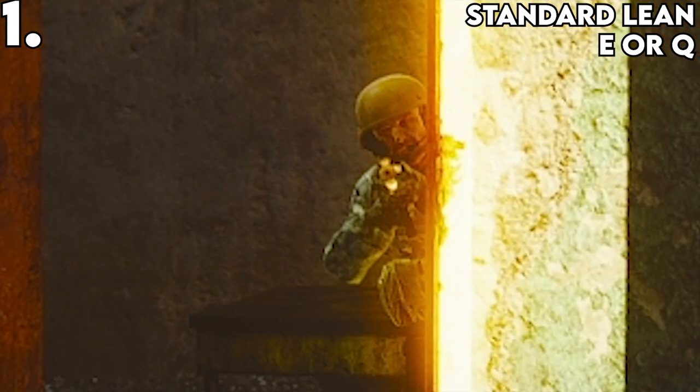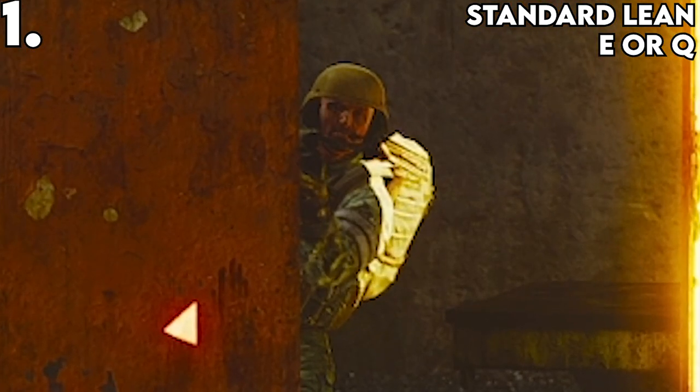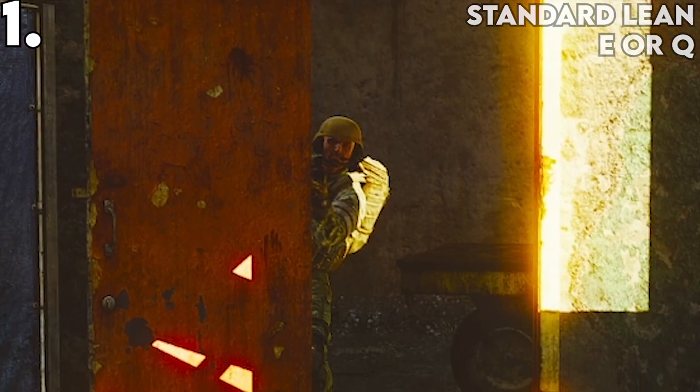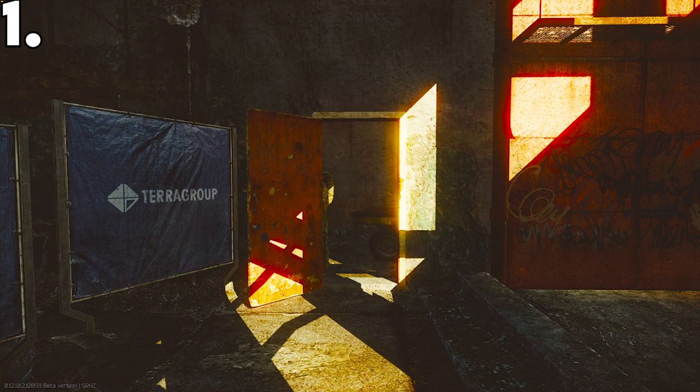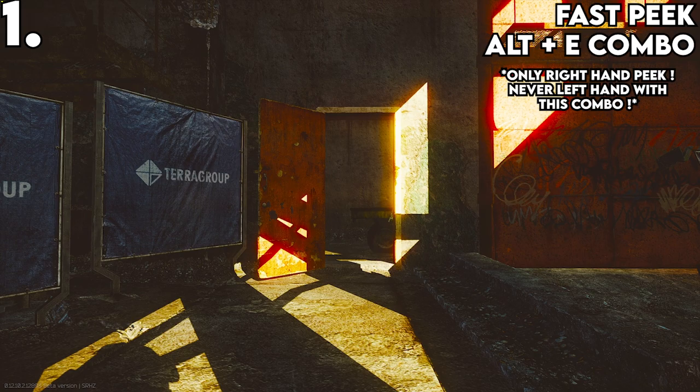As you can see here in the right hand peek, only a slight portion of his body is exposed. Compare this to the left hand peek — you can see that the body is more exposed than it needs to be. This is why I try to tell everyone: when fighting people, try to use a right hand peek to your advantage. Here is an example of one of the fastest peeks in the game, the ALT plus E combo. As you can see, he appears on screen in less than half a second. I recommend only using this while crouched and never while standing.